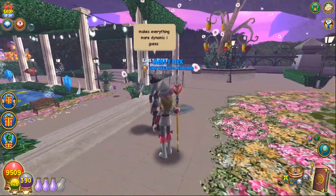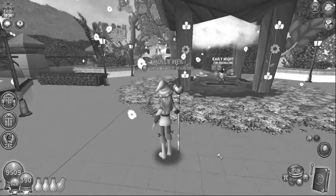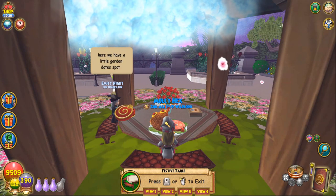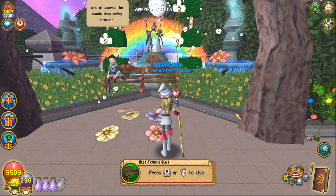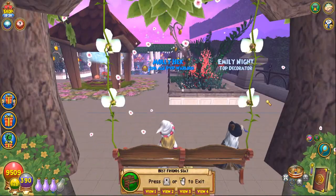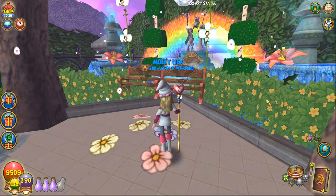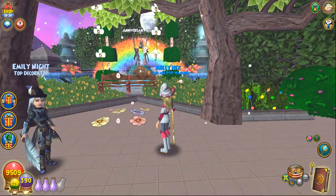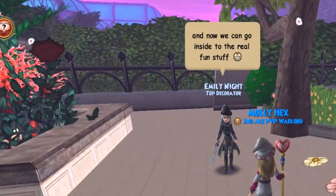Aw, look at the little dove! Here we have a little garden date spot and some flower beds. And of course, the iconic tree swing moments. I remember when these used to be a thing before advanced movement — you had to stack them on crates, it was really difficult. I love that rotating orb up there above the statue. That is such a pretty pond. And now we can go inside to the real fun stuff.